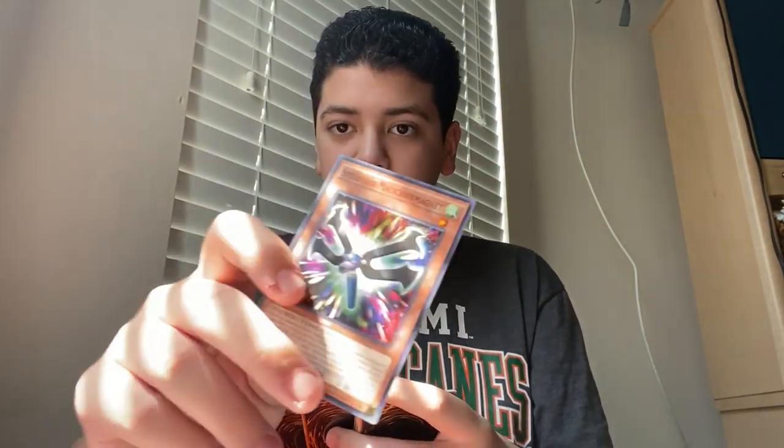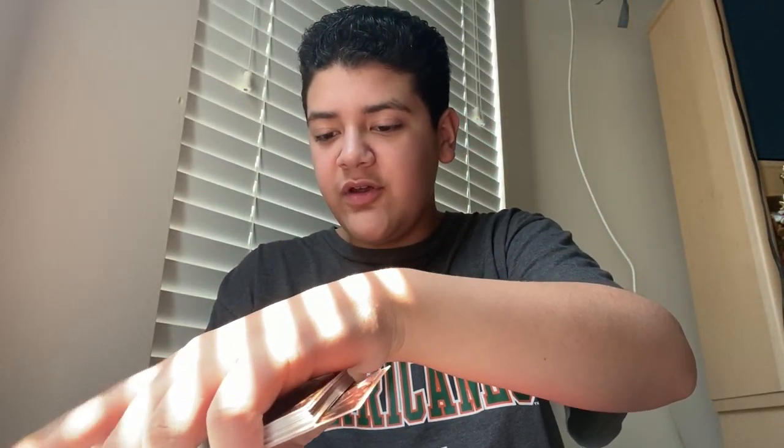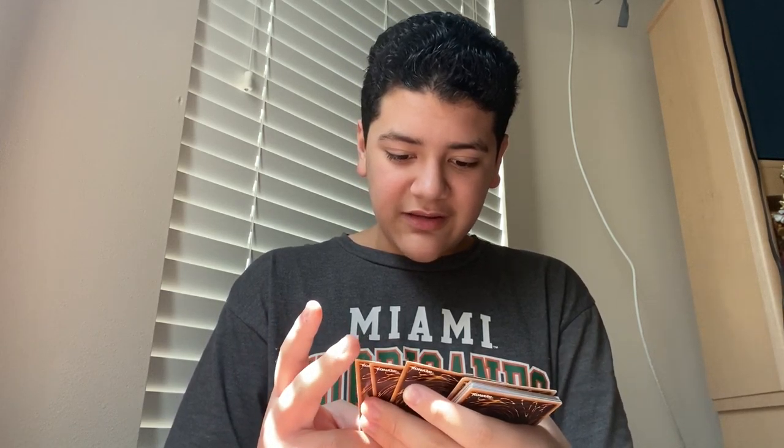Speedroid Malicious Magnet — pretty cool. It lets me Synchro Summon with my opponent's cards, I believe, so a Synchro Deck could use this. Synchro Deck is also going to be in the description below. Lyrlusc Turquoise Wobbler and Lyrlusc Sapphire Swallow — okay, so these could go with my Moon Dance Ritual. Lyrlusc Deck Profile possibly on the way; I don't know how many of these I'm going to get.